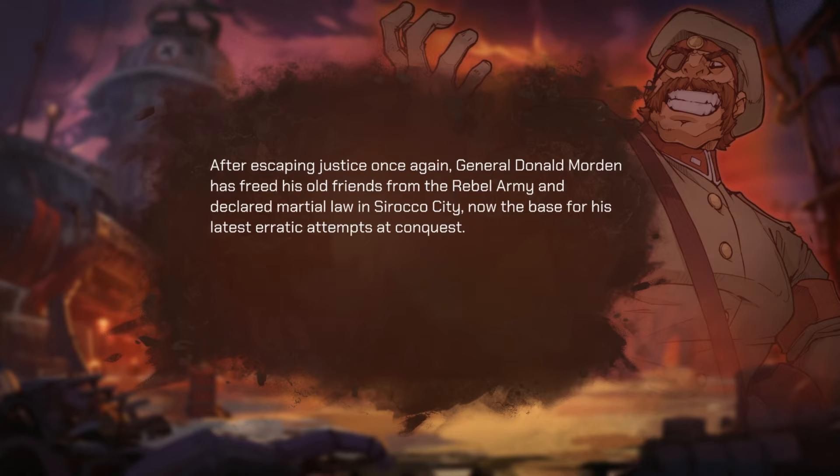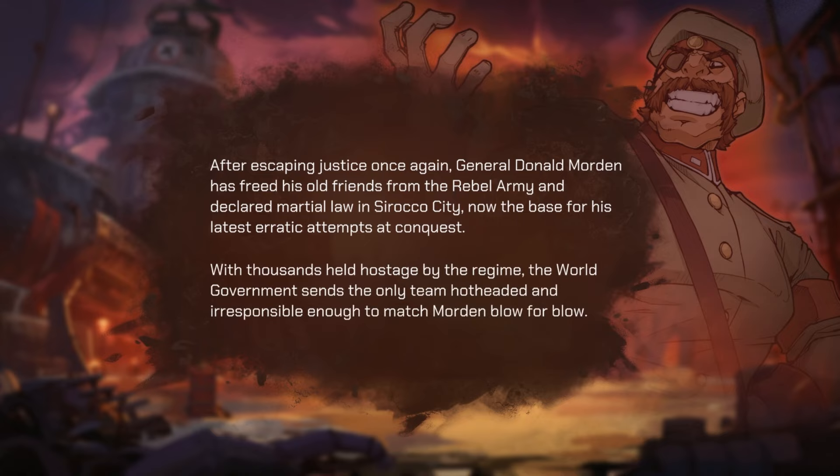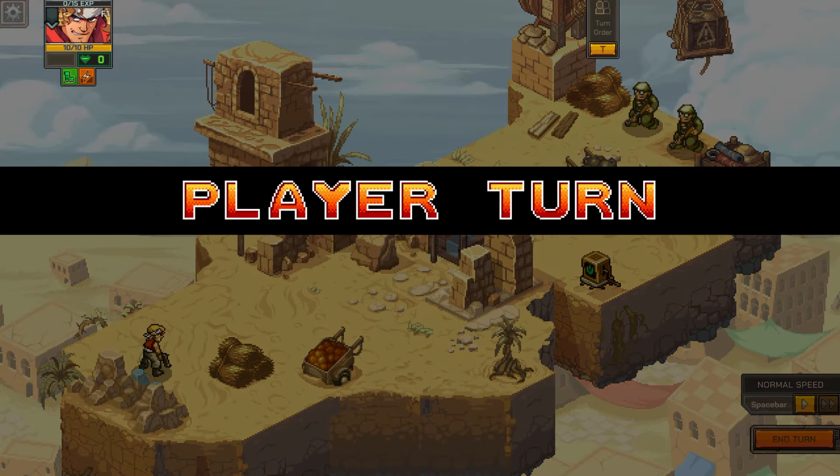After escaping once again, General Donald Morden and his rebel army declared martial law in Sakura City, and now with another attempt at conquest - with thousands held hostage, the world government sends the only team hot-headed and irresponsible enough to match Morden blow for blow. Get ready. Mission start.